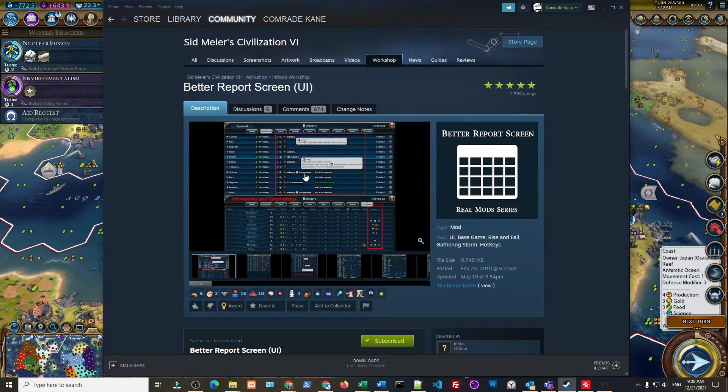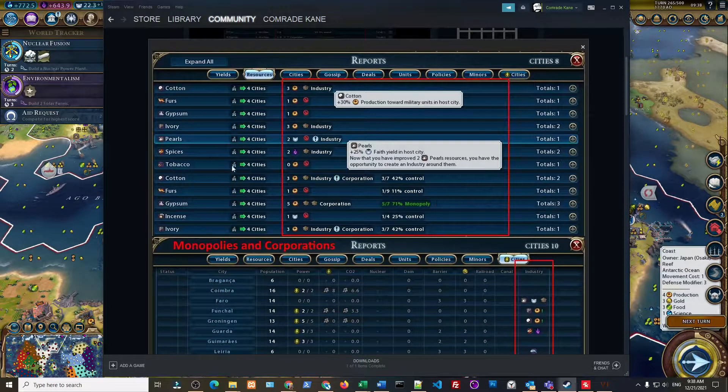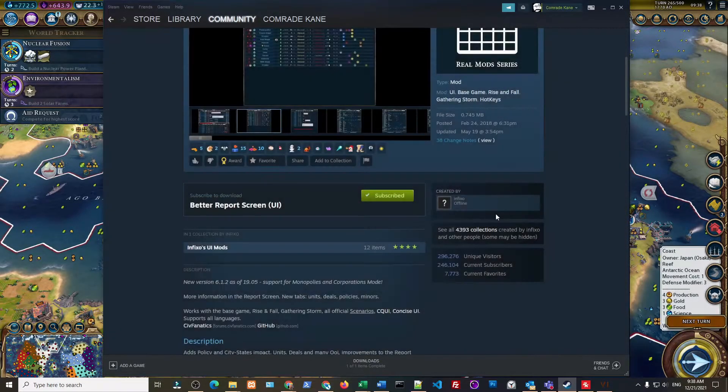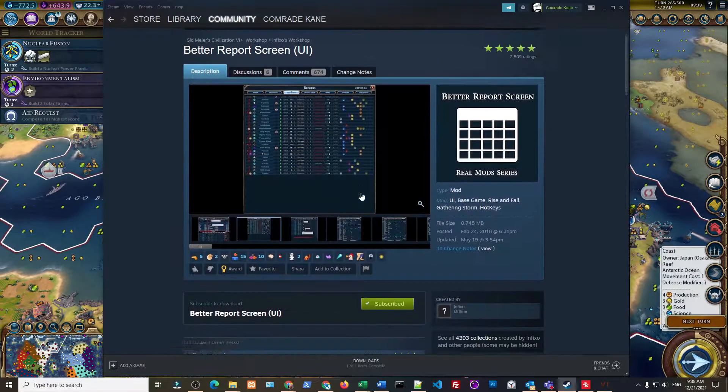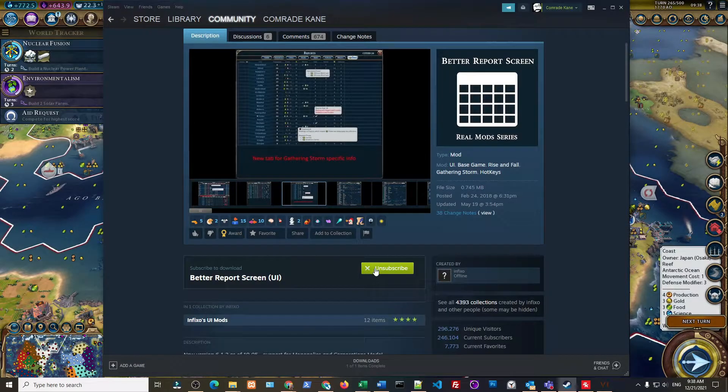Better Report Screen is the first mod you need to install for the policy card mod to work. This mod is also very useful as it shows you different stats in one convenient window when it comes to resource tracking. To install it, all you have to do is go in and click Subscribe, and it will automatically install onto your game.